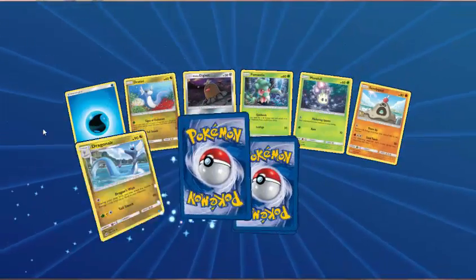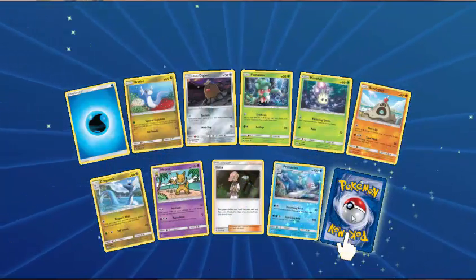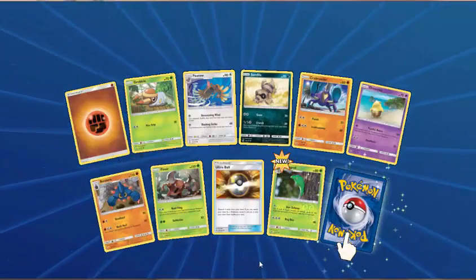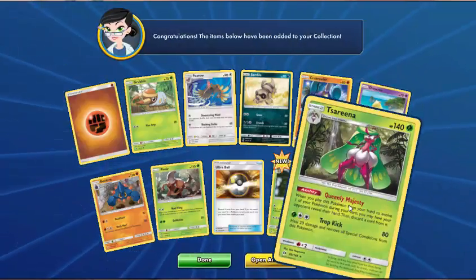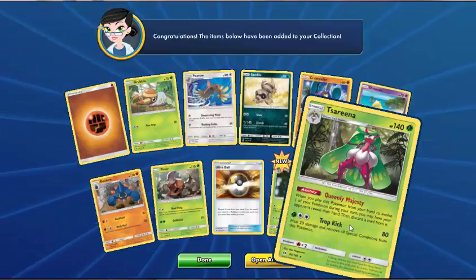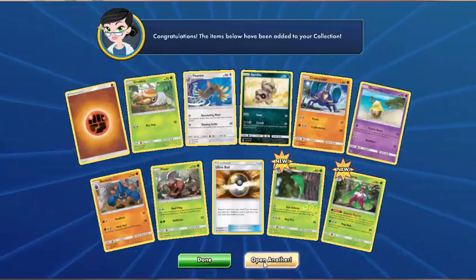Still want that gold, but we might not get it — who knows? Water Energy, Dratini, Alolan Diglett, Fomantis, Maulol, Sandygast, Dragonair, Hypno, Illima — Reverse Holo is Primarina. And Toucannon. Next pack — Crabrawler, Drowzee, Boldore, Pinsir, Ultra Ball — I want the gold one. Reverse Metapod. And Serperior — this is the one where you can discard a card from your opponent's hand when you evolve it. Trop Kick for 80, heal 20, and remove all special conditions. It's alright — I've seen much better though.